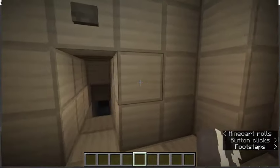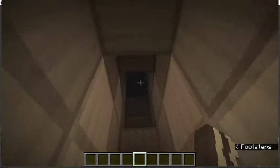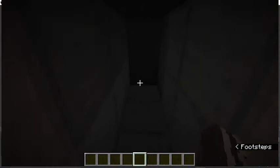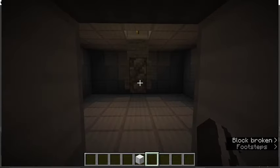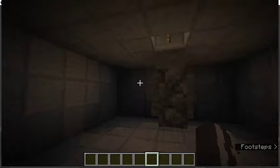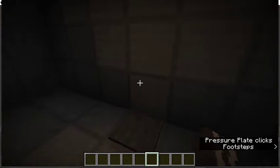Then if you go through here, you can probably guess what this is — it's the elevator. So we go down. There's this room, and as soon as you walk in you get locked in, so you kind of can't escape your fate.